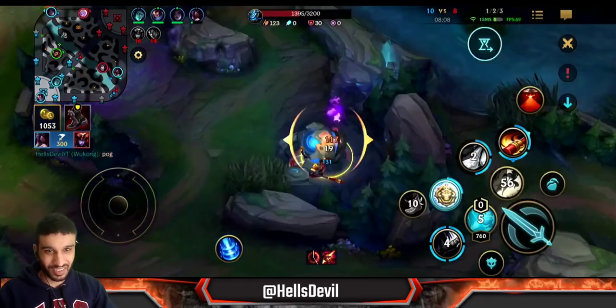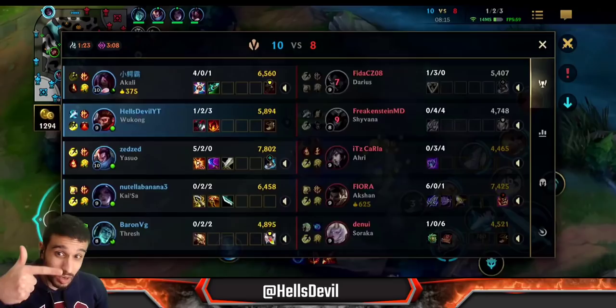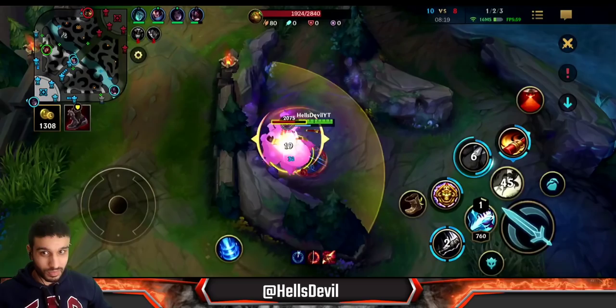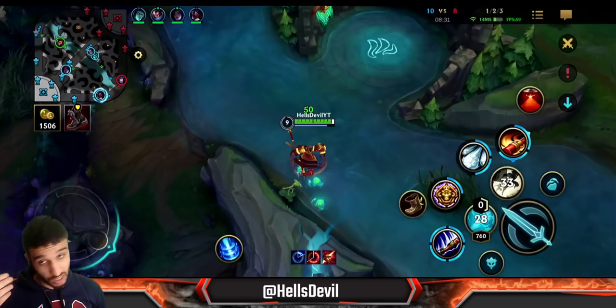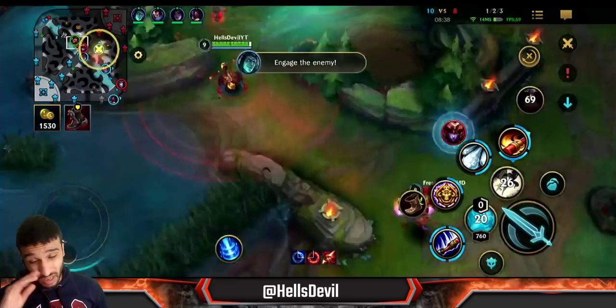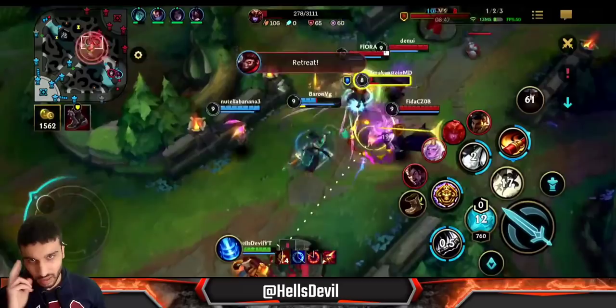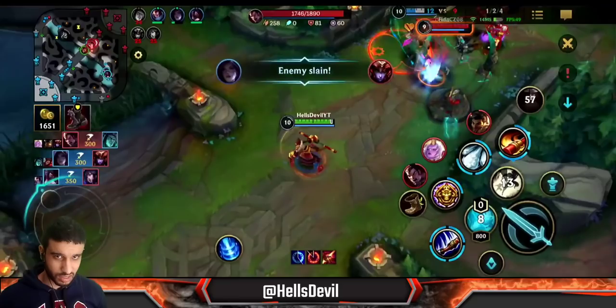Look at the Akali now - it paid off ganking her lane. We got a turret and a kill on Darius, and now she's popping off. As a jungler your role is to make your team pop off. The dragon play forcing Shyvana with no ultimate, the gank timing on Akali - those were all the right calls. The early invade was good but I didn't look around, which made it bad. I got silenced by the Soraka and I'm not engaging on Darius when he has his stacks.